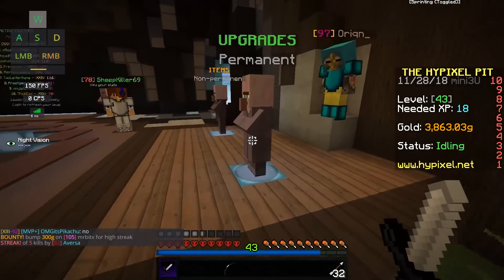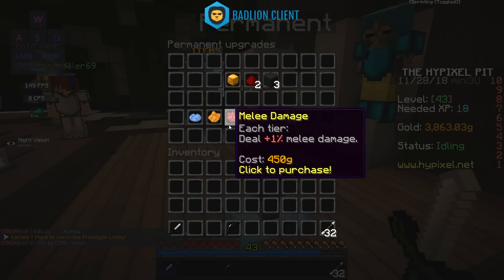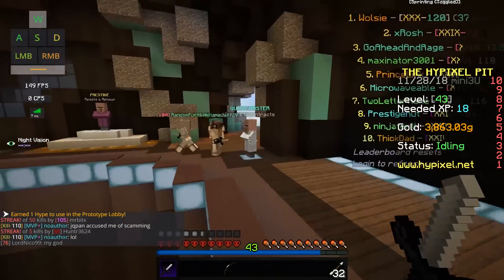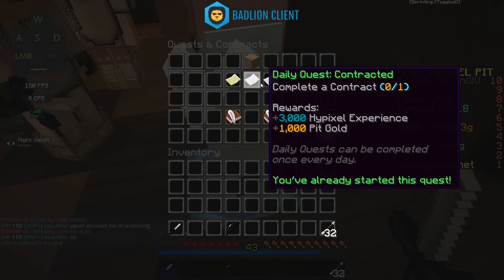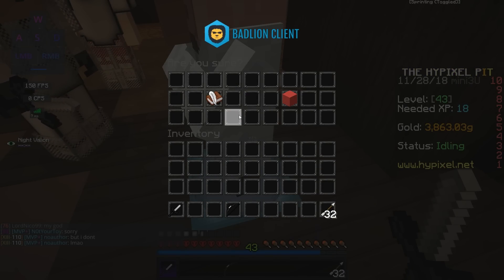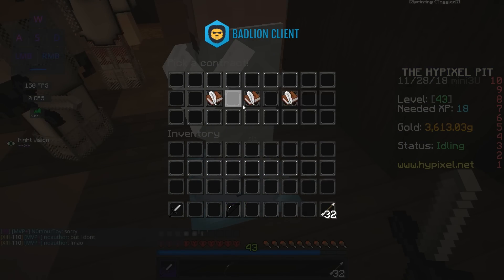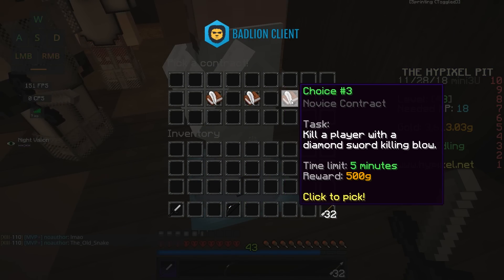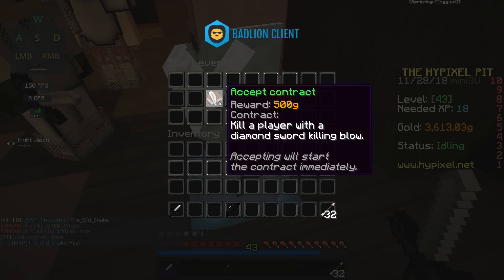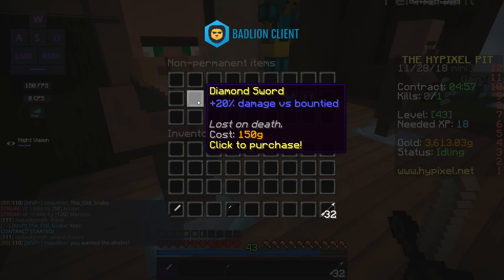Since permanent upgrades have to be repurchased each prestige, and we have quite a bit of money from quests and the major event, let's go ahead and start a contract. Our options are: collect 6 golden apples, land 35 arrow shots, or kill a player with a diamond sword killing blow. We'll go with the diamond sword one because it's really easy.